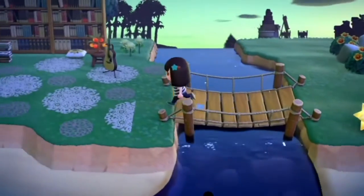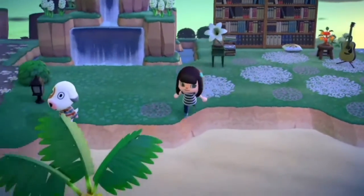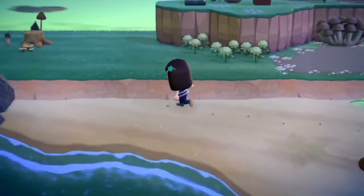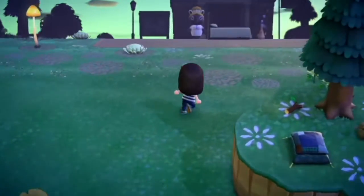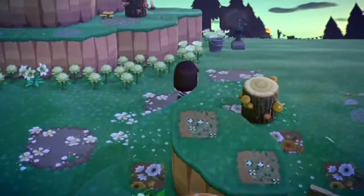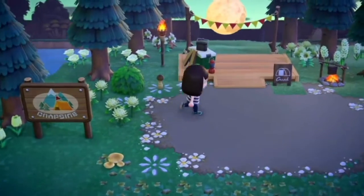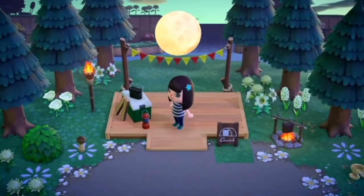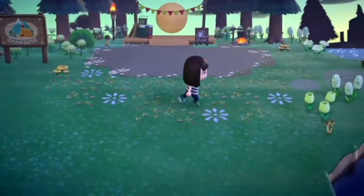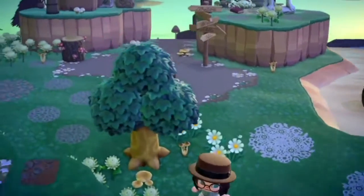Hi Gabby! We're going to run back over to where my outdoor library area is, just to show that off one more time. So that's basically it for my island - very wide open, not too overly cluttered. Huge kudos to the people that are able to cram that much stuff everywhere, because I was struggling so much with it. Oh, I did forget to show the campsite area! But here we are - great view of the moon and a little waterfall in the background surrounded by trees. What better way to camp?